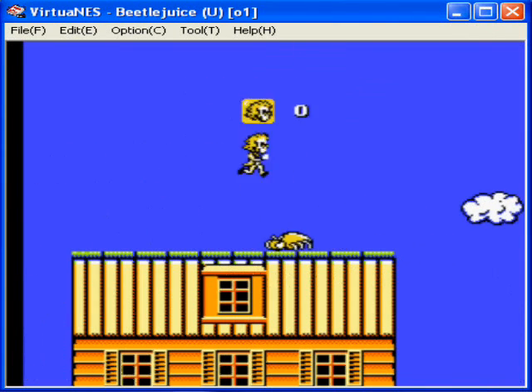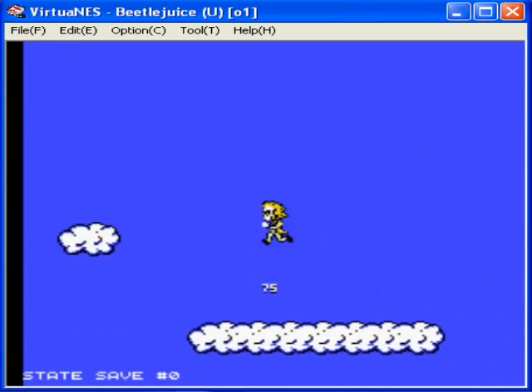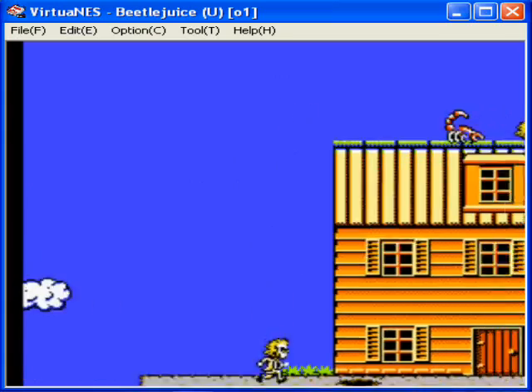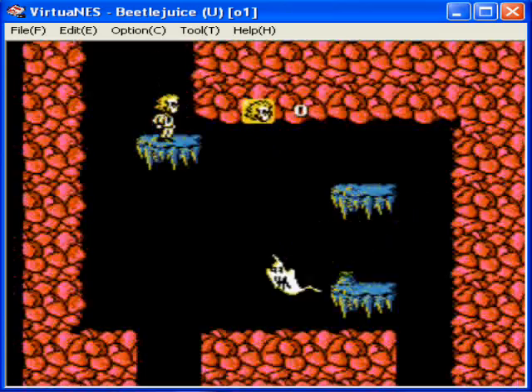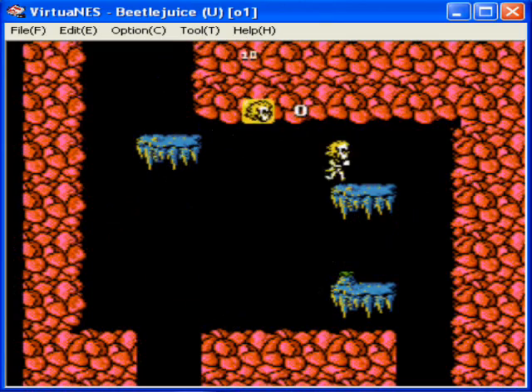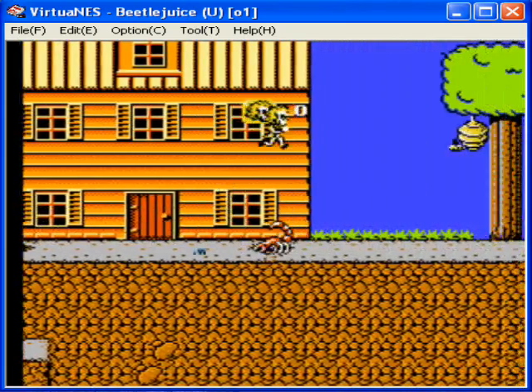Sometimes the damn monsters can get away with hurting you, even if you do jump on them. See that number? Those are scare points, actually. Sometimes there's toxic hands in here — pick them up for a decent amount of points.